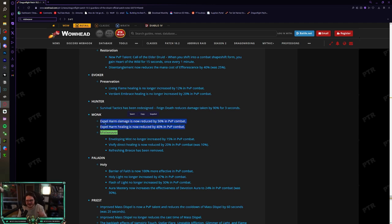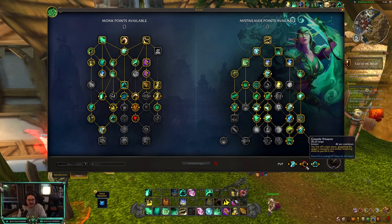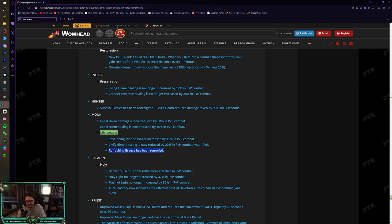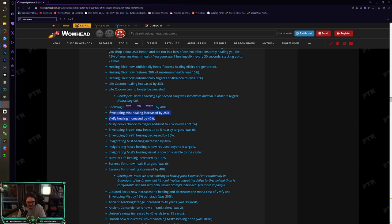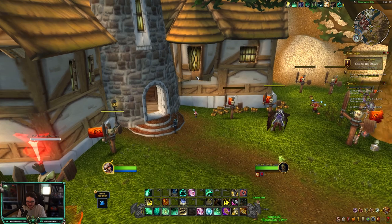For PvP specifically, Expel Harm healing is reduced, so it'll be more like a 120k heal depending on your health. Refreshing Breeze has been removed — it was a PvP talent that just dispelled things; barely anyone played it. Enveloping Mist and Vivify were nerfed in PvP, but they also got buffed in the general tree, so they offset each other — it's actually a net buff overall.